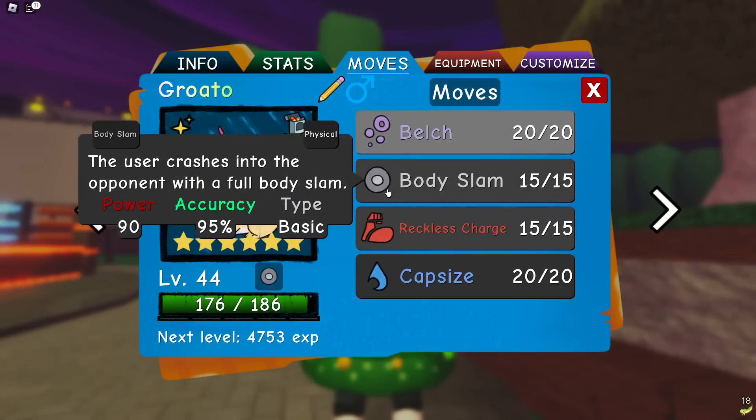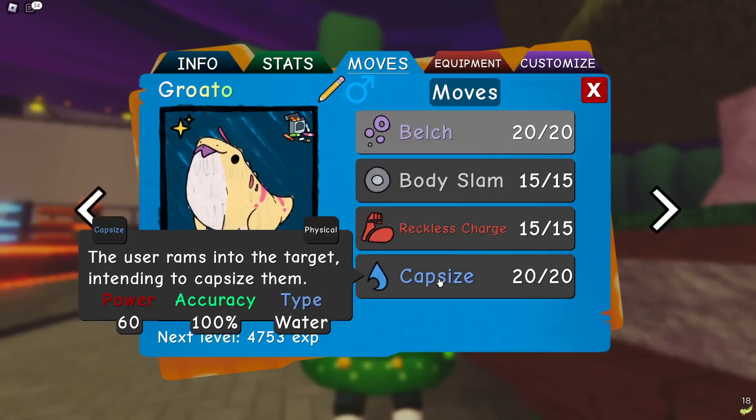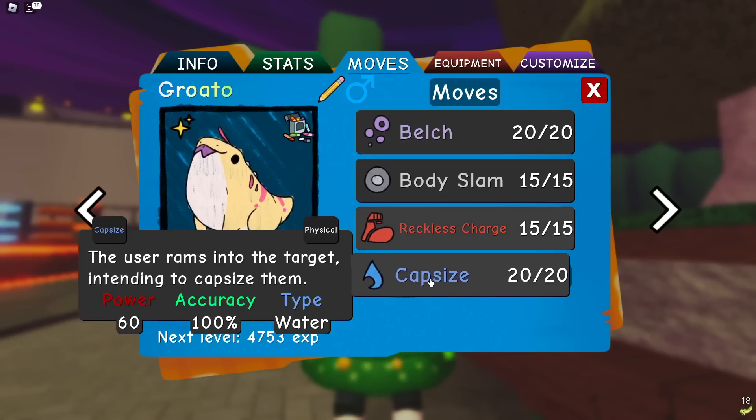Body Slam is its main STAB and I don't think you're going to run Careless Assault on it. It also gets Tidal Slam later which you'd run over Capsize. But Capsize is here so you can take advantage of Adipose's fire type resistance. Since most fire types are ranged right now — Incinilis, Exoval, and I think there's one more ranged fire type — we can take advantage of Adipose's Capsize.